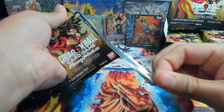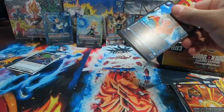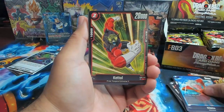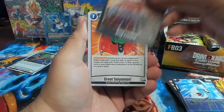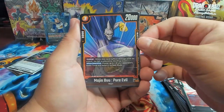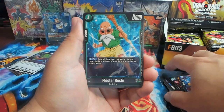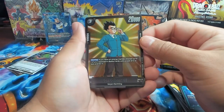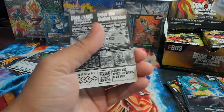Next pack. We have Kibito and the Boo arc. Also Boo in this set — kind of ridiculous because the man can't be killed. Majin Boo Pure Evil, Mighty Mass — need four copies to run in your decks. We have Son Gohan GT, and a Pui Pui as a regular rare.